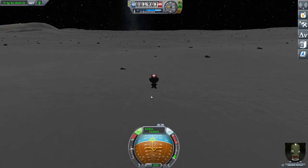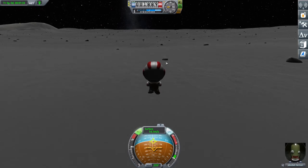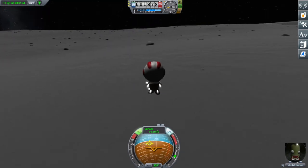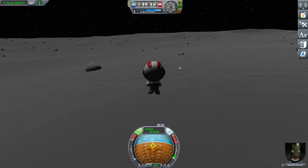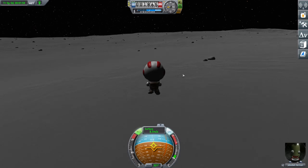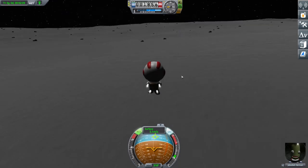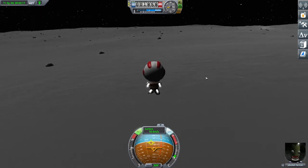Amongst the scatter terrain they can be quite hard to spot, and I actually wander around quite a bit trying to find one. They can be quite difficult to spot if you've got scatter terrain on. They can be a reasonable distance from your lander — I believe it's an RNG thing — but there's always one or a couple within about a kilometre of your craft. I've spotted one; I'm just RCS-ing my way to it.